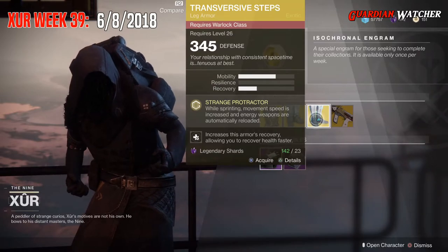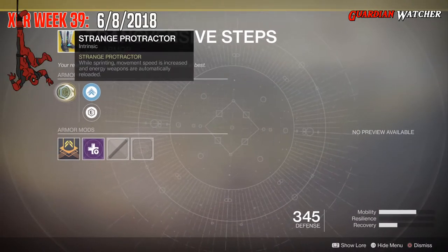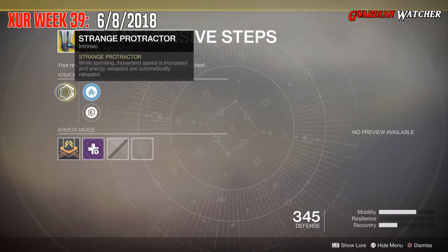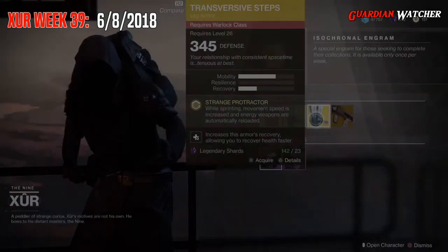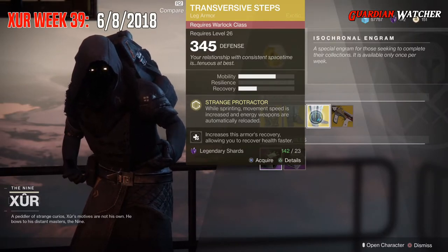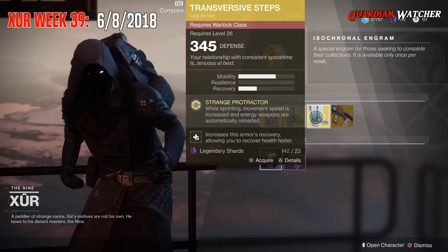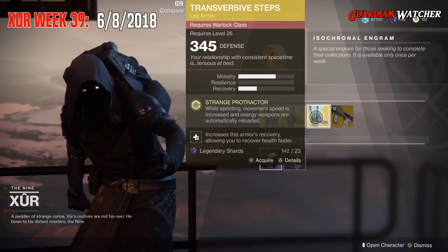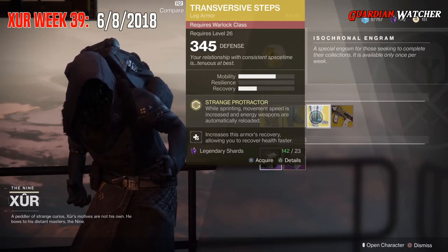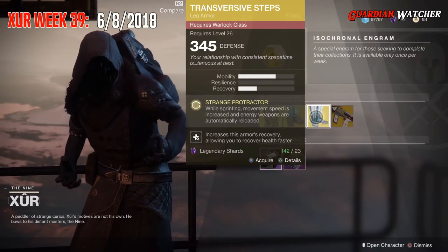Next, we'll be going over the Transversive Steps for the Warlock. This gives you 2 Mobility as well as 1 Recovery. The intrinsic perk is Strange Protractor, which while sprinting, movement speed is increased and energy weapons are automatically reloaded. Then we have Mobility Enhancement mod, Plastille Reinforcement mod, as well as a Self-Repairing mod. This thing is amazing. I've seen tons of people use it in PvE and PvP, whether it be Quick Play, Trials, or Competitive. A lot of people have gone away from the Ophidian Aspect and moved to the Transversive Steps, and for good reason. If you guys have a Graviton Lance, this pretty much helps it out a lot when switching between weapons. It's definitely a good exotic, so I'm going to rate this a Tier 1.5 in PvP, but definitely a Tier 2 in PvE.